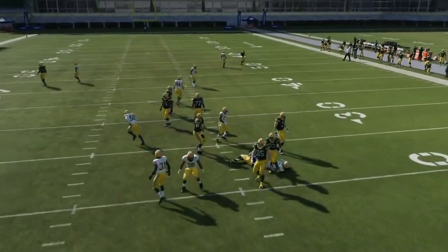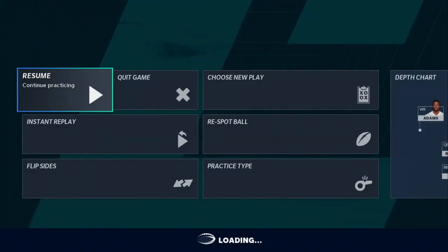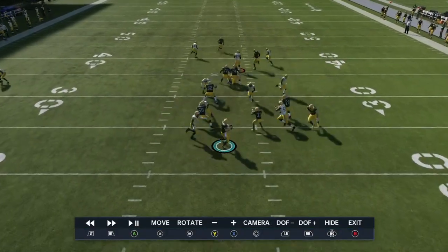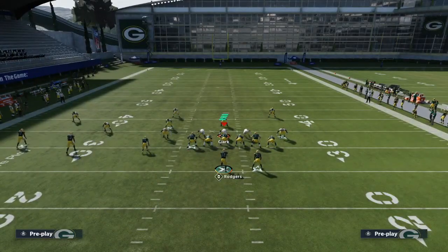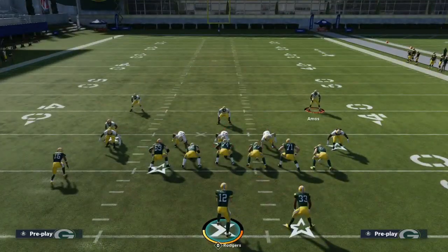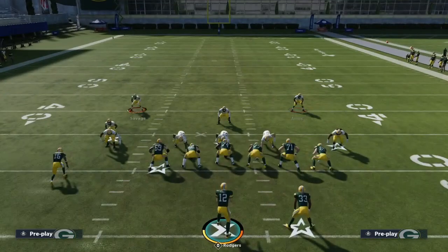As you can see, we have two options here. When you block those extra people, you usually get that extra time. What actually happened there was the safety was manned up to the tight end, and since the tight end was blocking, the safety actually blitzed.